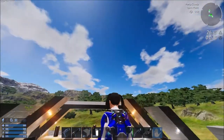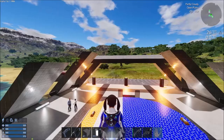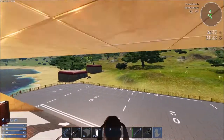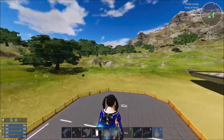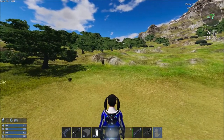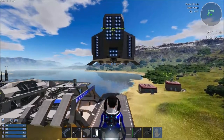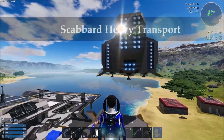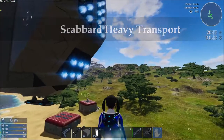Let's see where we're going to fly over. Let's put it on the lawn over here. All right, guys, so this is the machine. It is called the Scabbard Heavy Transport, and this is a CV.